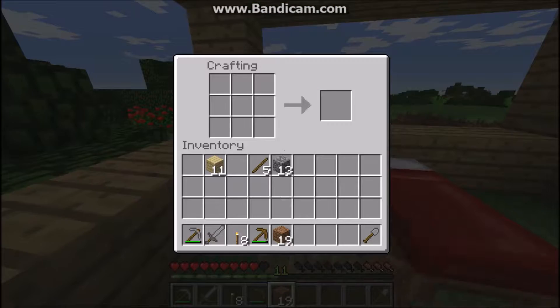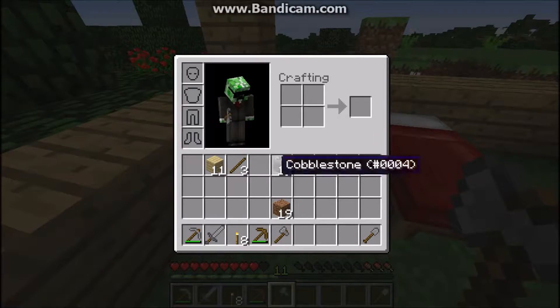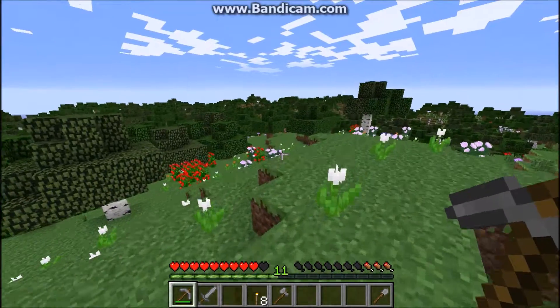I want to get to my table. I keep placing dirt, which is bad. I need food because I'm running out. In fact, I desperately need food. Well, not desperately actually — I've got some hearts.